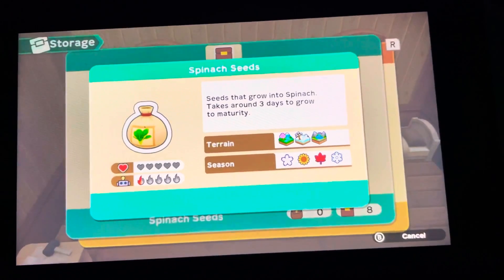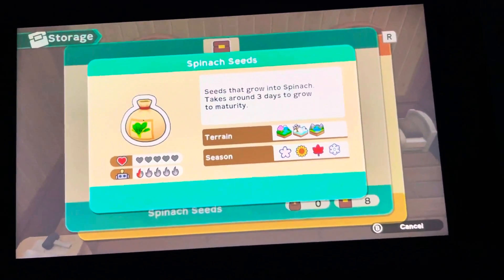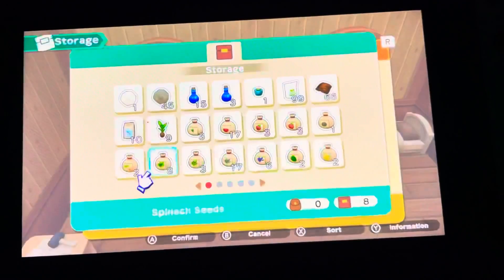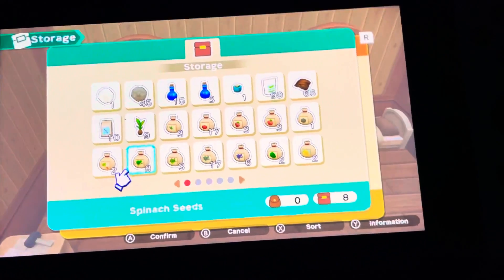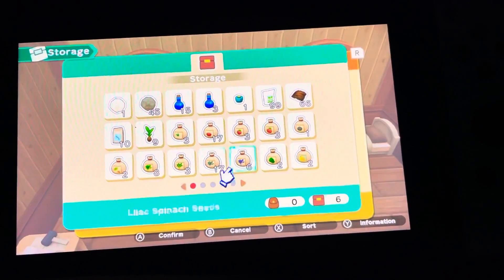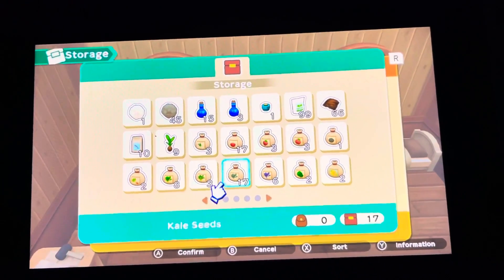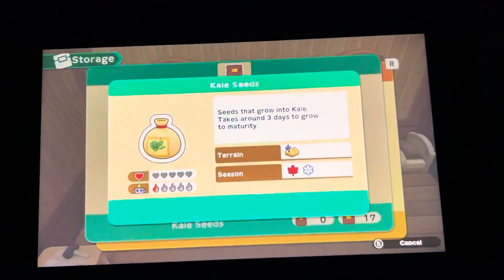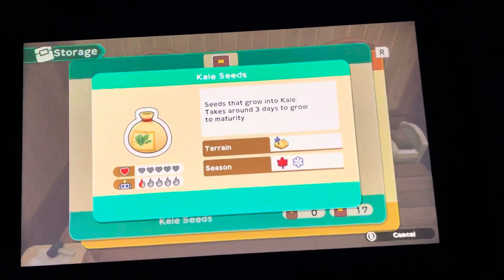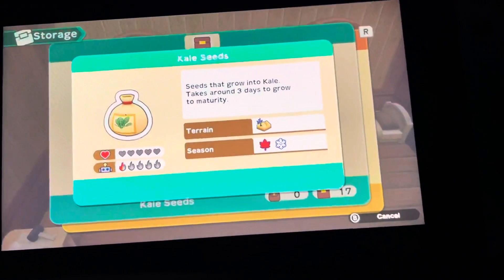I wasn't paying attention to fertilize it either. With trees, I think you just need to plant them where you see them — the region that you see them in. Coconuts, of course, you're going to see on the beach, in the forest next to the beach. The coffee trees you see in certain areas, so just plant them where you see them.